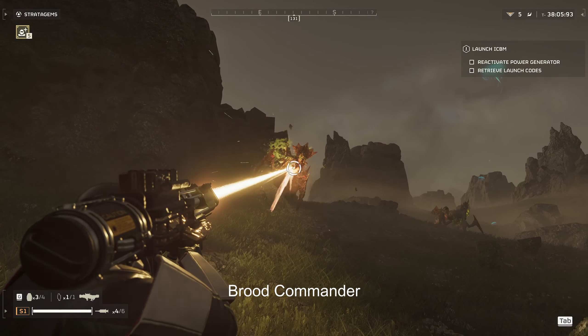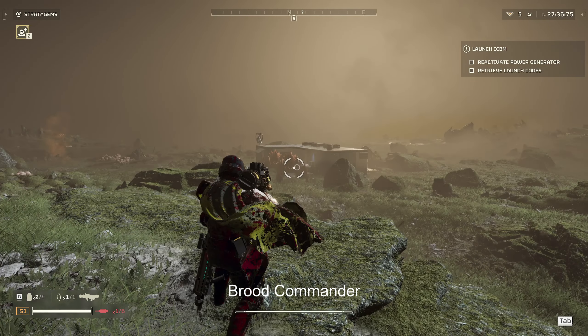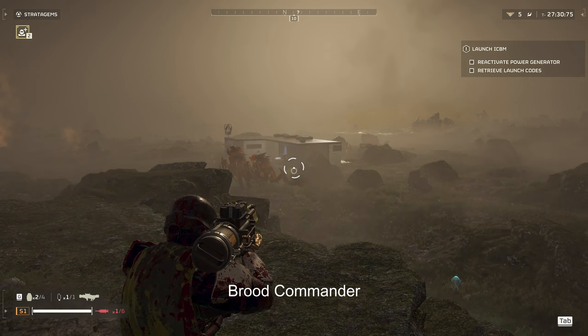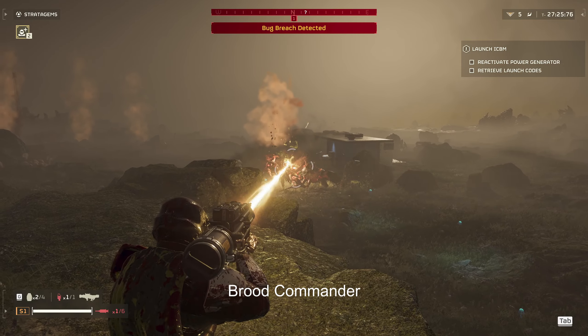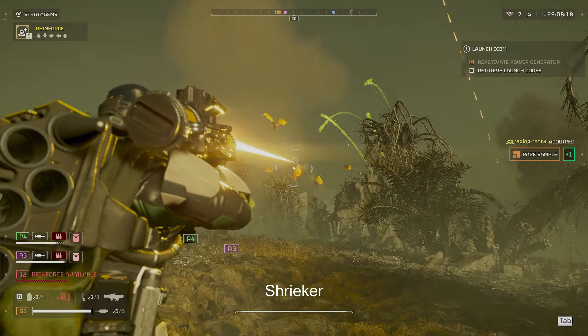The Brood Commander is just as easy to take out and very satisfying as well. I'm not sure of its exact armor level, but if you go for headshots with the Laz Cannon — an enemy that might take five or six shots from the Punisher shotgun — it almost instantly dies here. I'm going for a body shot, but if you go for a headshot the head pops off in one to two seconds and you're absolutely free and clear.